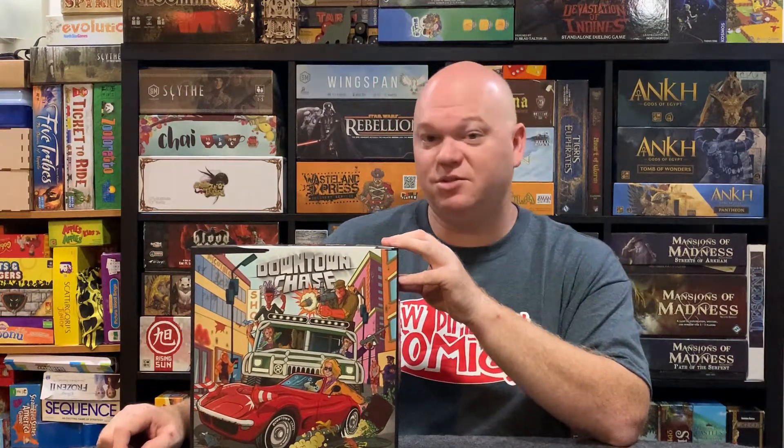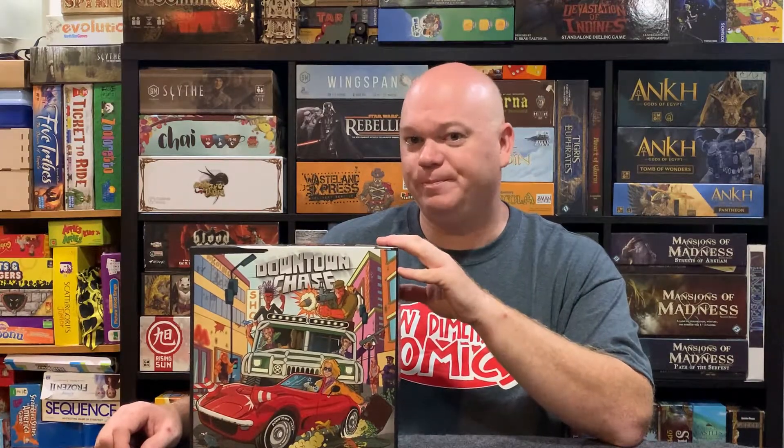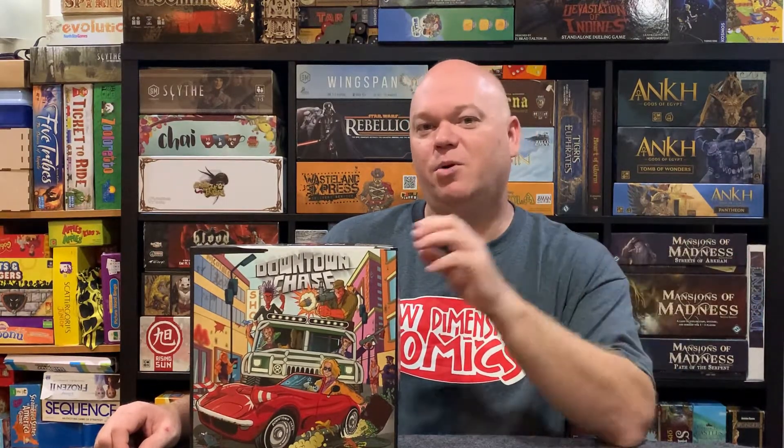In Downtown Chase you're going to play as gangsters, and basically what you're going to do is try to take out John the Quick. It's a race to do so, and the first player to take him out wins the game. If no one can and he gets away, the person with the most points will win the game. Let's go down to the table for a general overview, and then I'll give you my final thoughts.